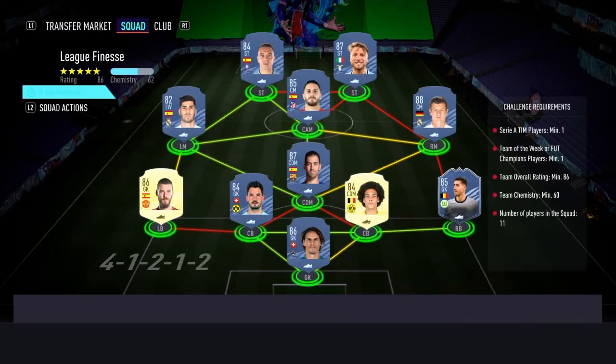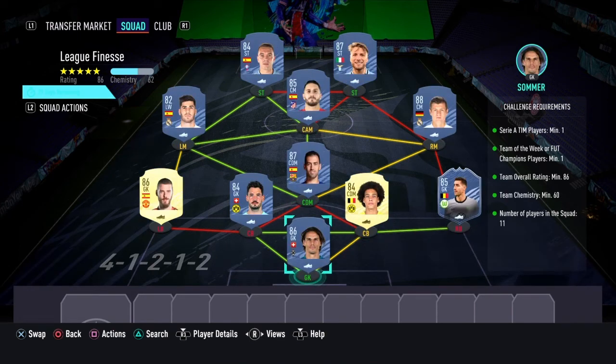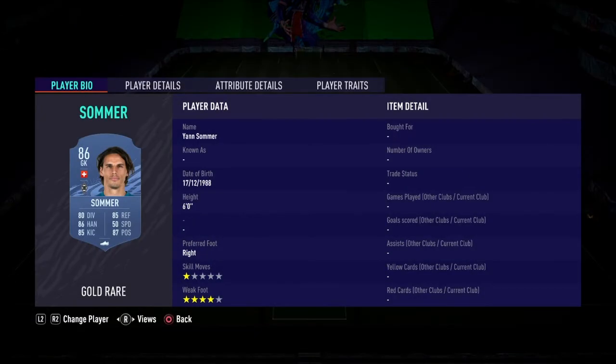Now moving on to the League Finesse section, which is going to cost 125,000 coins to complete. No loyalty is required — even though the right center back and left back do have loyalty, it does not affect this SBC whatsoever. Here are the players I used. And that is the League Finesse section completed.